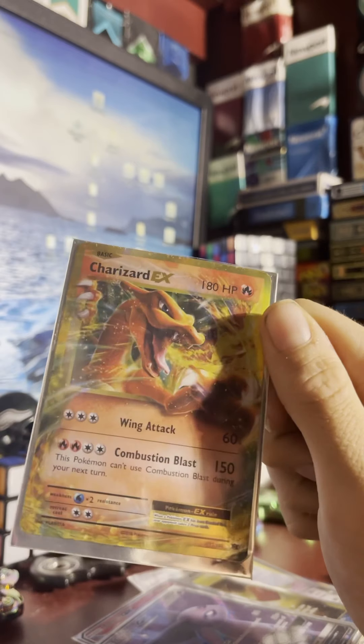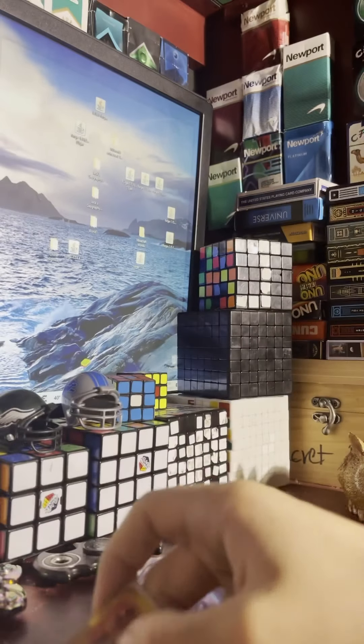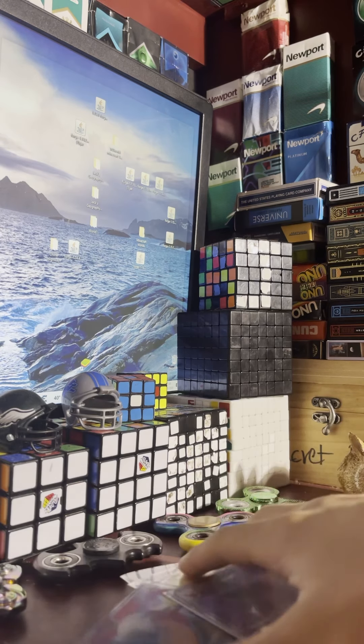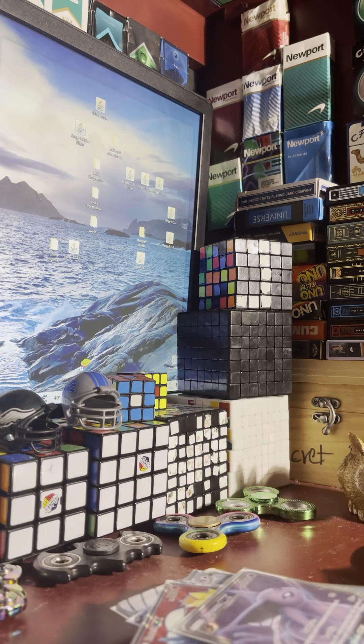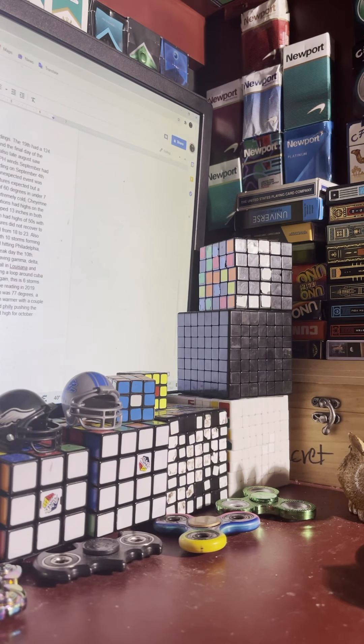Now we get to number two: a Charizard EX — does 150 damage for Combustion Blast and has 180 health. I got this with my best card on the same day.